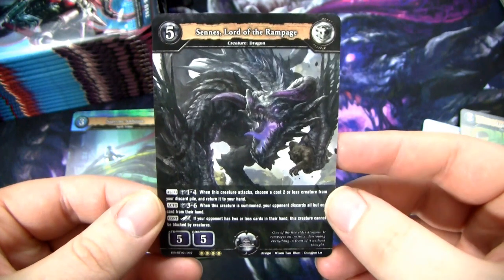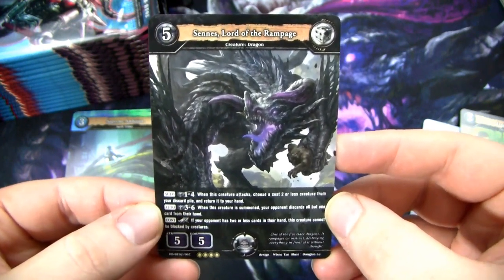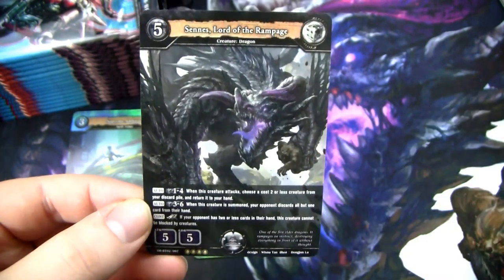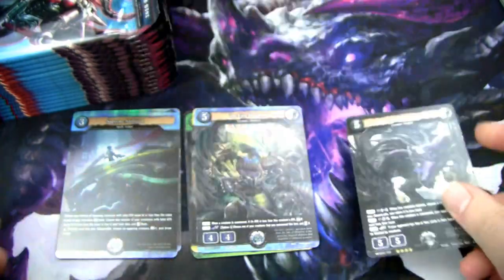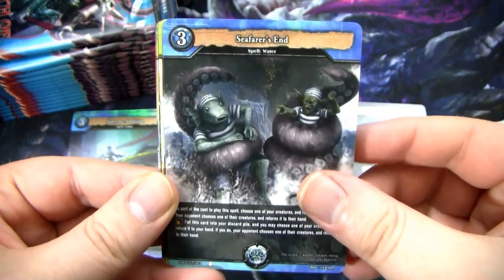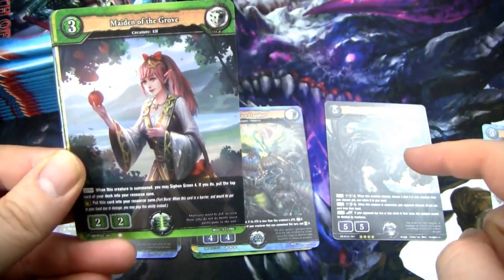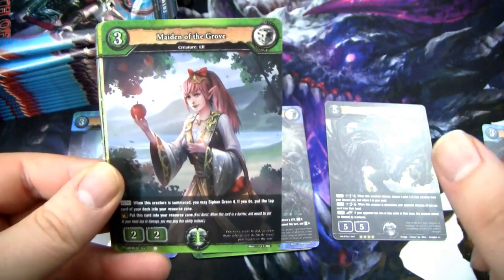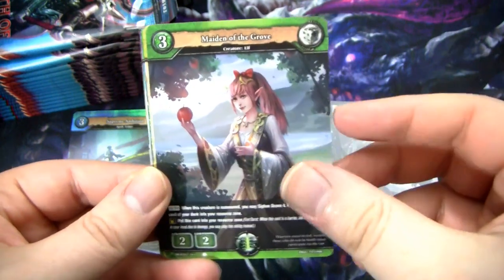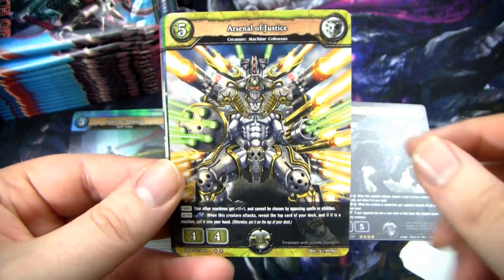Each color gets an Elder Dragon. They're all five fives for five with different abilities. He's pretty cool looking. Also, he is a super rare - a double rare. I also want to note that every booster box of Dragoborn I've opened has always had one of each of the colors of double rares - not always one of each of the double rares, but like a black one, a green one, a blue one. I think the boxes are kind of not random like that.